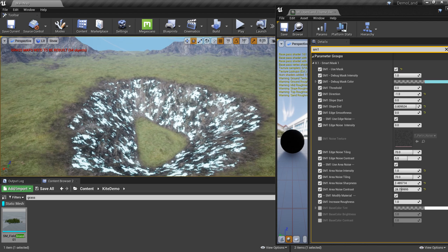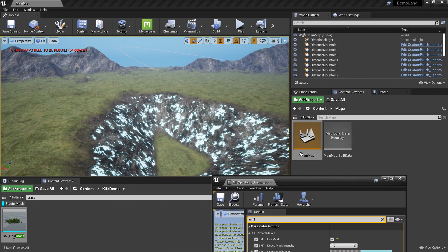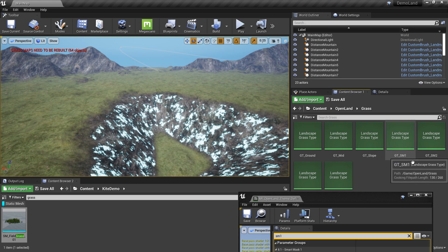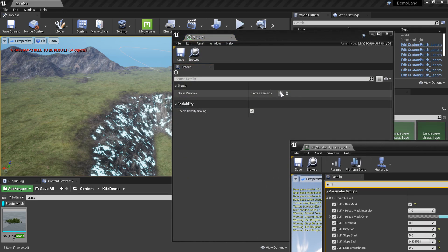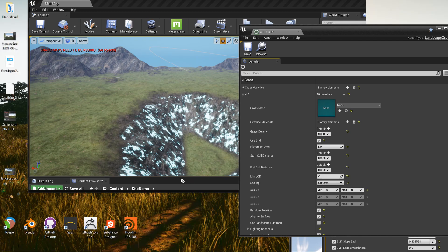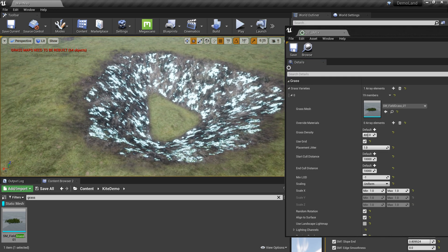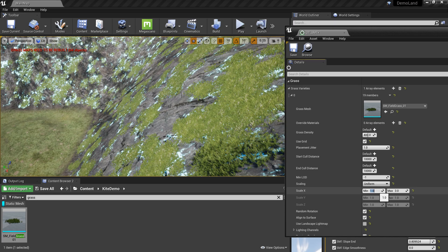We have the mask on, and now I need to add some grass — quite easy. I'm going to save this theme and go to my content, Open Land, and the grass directory. I'll select GT underscore SM1 — this is the grass type related to this Smart Mask. We have SM2 and SM3 as well. I'm going to create a new item and add some grass. I've already downloaded the Open World Demo Collection — it has a lot of cool grass assets.